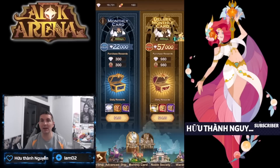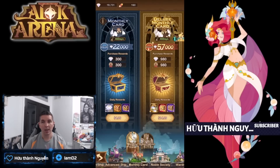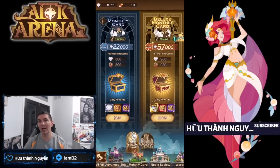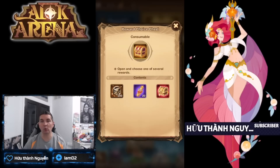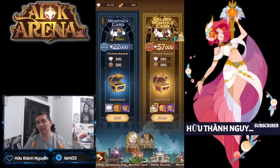Monthly cards are, in my opinion, one of the absolute best purchases — second only to maybe the Alpinus pack. The deluxe monthly card doubles the time emblems you get per day: one from the shop, one from the deluxe card. You also get your choice of red chest, baits, or engraving mats. It does take 30 days to get the full equivalent value of 57,000 diamonds, but it's probably one of the best deals. Both monthly cards together cost $20 and also give you another red chest plus elemental shards — huge for building heroes.